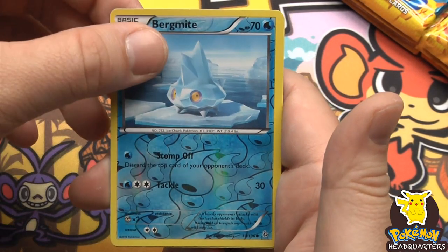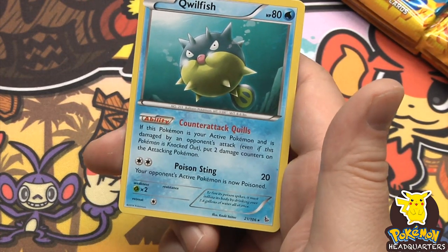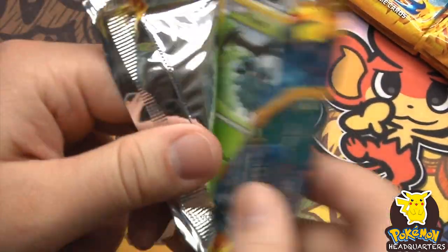Bergmite and a rare - Qwilfish, 80 hit points with Poison Sting dealing 20 and also poisoning them. Nice little puffer fish.